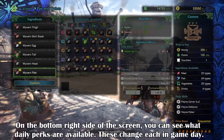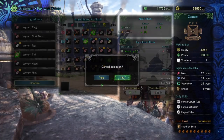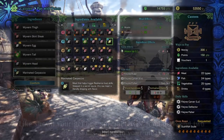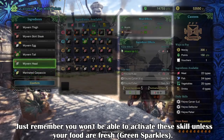Each day within the game, there will be a set of random basic feline skills made available to you. These are randomly chosen each time you return from a quest, and they will be replaced by special skills depending on the amount of ingredients that share the same category. Sometimes you may get 1, sometimes 2, sometimes 3 — it's always going to be random, so you won't always get the same feline skills over and over again.